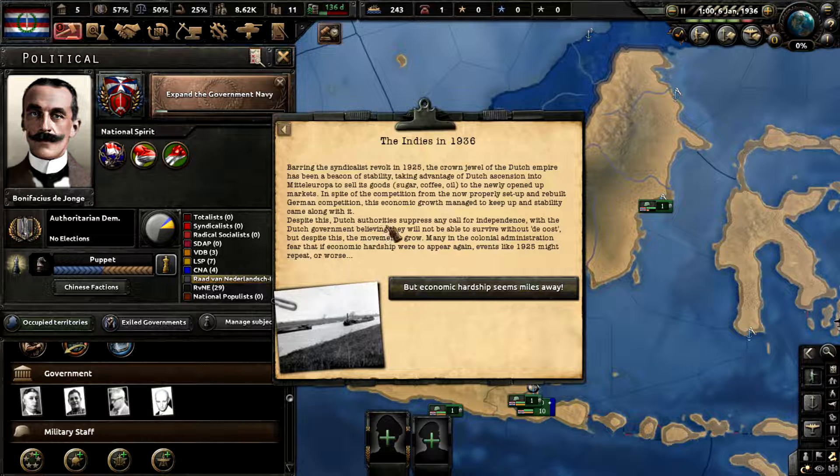Despite this, Dutch authorities suppressed any call for independence, with the Dutch government believing they will not be able to survive without the East Indies. Despite this, the movement grows. Many of the colonial administration fear that if economic hardship were to appear again, events like 1925 might repeat or worse.